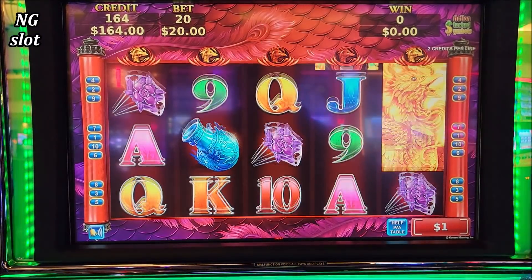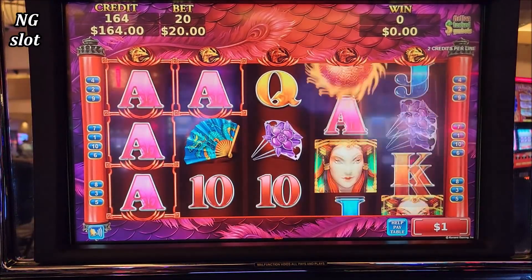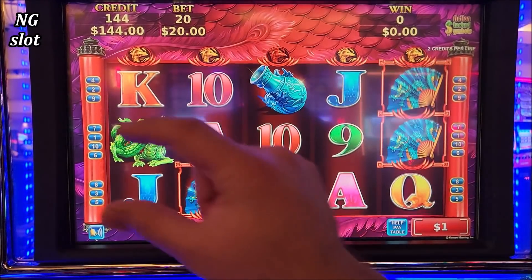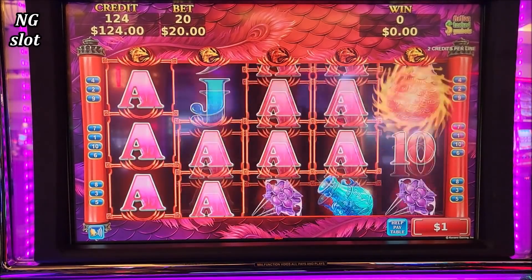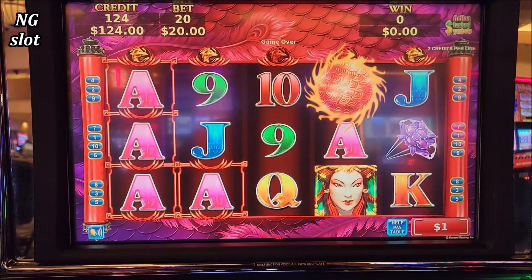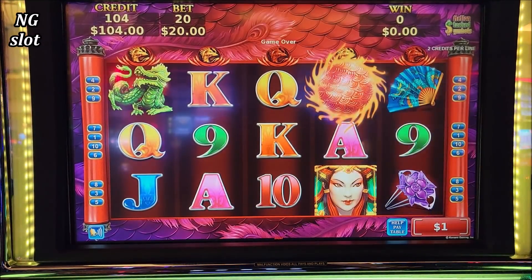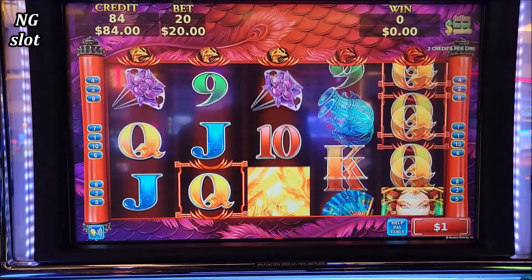This one is Opulent Phoenix — I think that's the name of this game. Can you give me that major, please? Just drop that major. It just drops randomly, guys. $13.96. Yeah, here we go. $13.96.